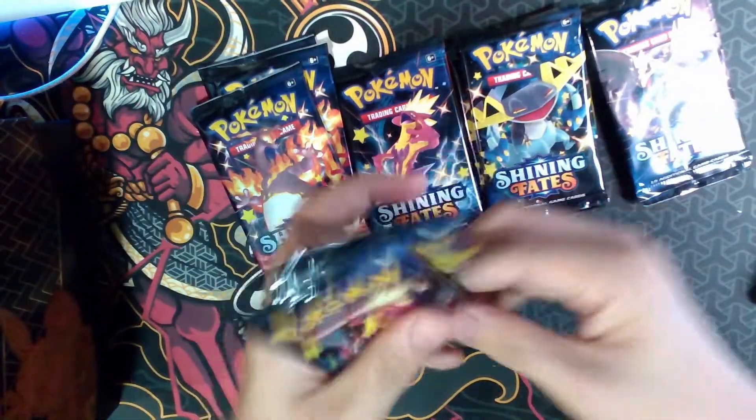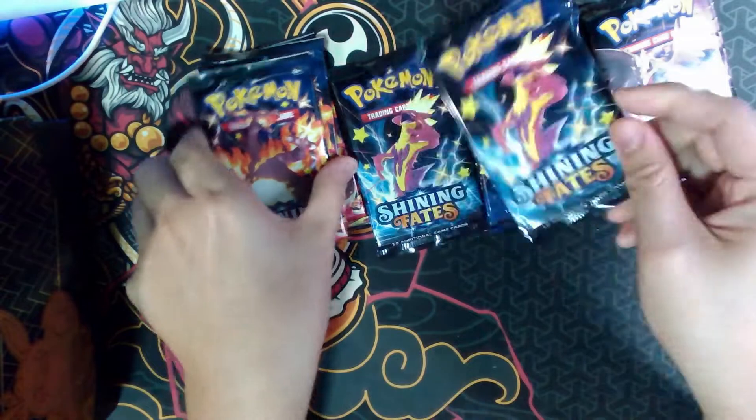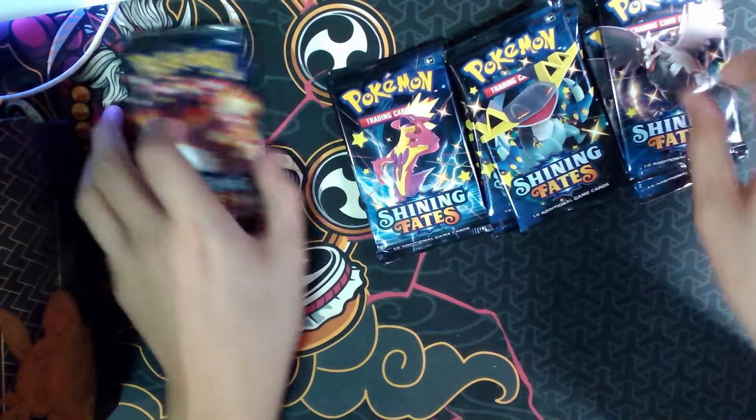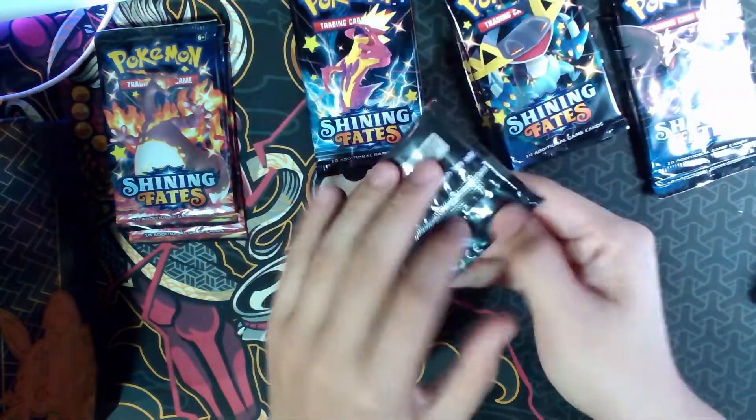Let's sort out the packs. So we got 2 Corganite, 3 Red Bull, 2 Toxtricity, and 3 Charizard packs. Let's just open up the Toxtricity first.